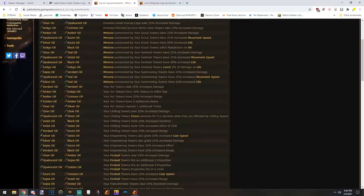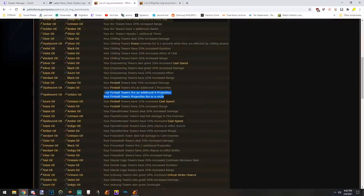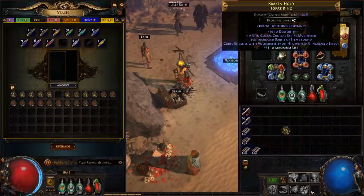There are some towers I prefer: the arc tower with arc repeating an additional time is pretty sick. Fireball tower with multiple projectiles in a circle is hilarious. Freeze bolt tower firing extra projectiles and dealing cold damage to enemies is also great. You can have two ring anoints — one in each ring.